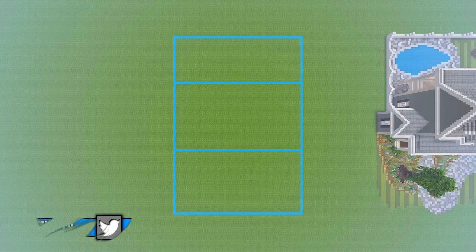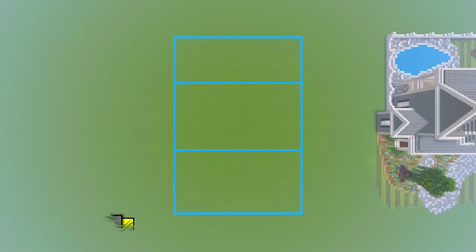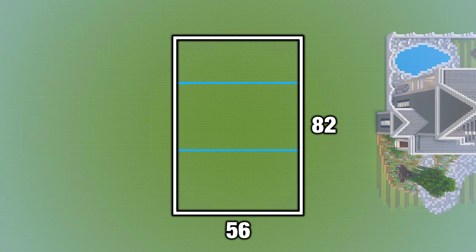For just the house, you're going to be paying attention to that inner rectangle. From left to right you're going to need 56 blocks, and from front to back you're going to need 32. If you want everything around the house including the front and backyard, then from left to right you still only need 56 blocks, but from front to back you're going to need 82. The space at the front is for the front yard — between the two lines you should have 28 blocks of grass. The space at the back is for the backyard — between the two lines you should have 20 blocks of grass.